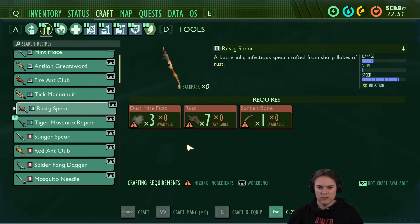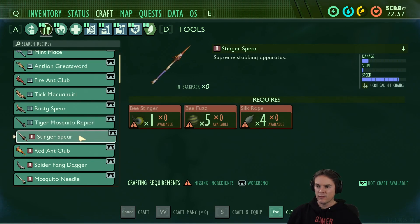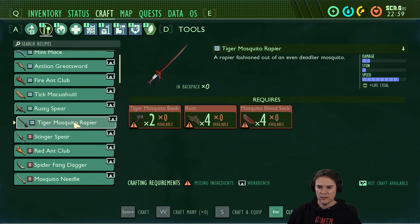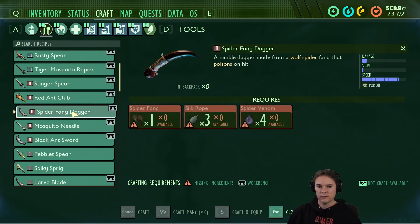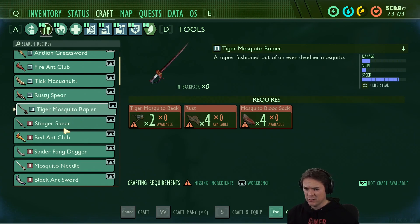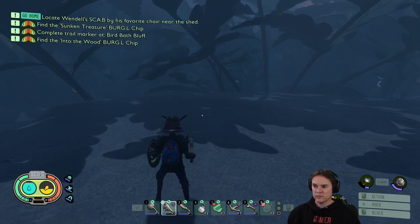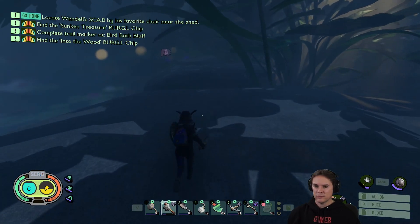Lifesteal on the tiger mosquito rapier — I like the look of that. It's probably just the upgraded version of what I've got, and it's saved me from so many things. We should probably all get one of those tiger mosquito rapiers just because the lifesteal is so good. I do like my spider fang dagger though. Well, you could switch to it once you get like half health or something. Having more than one weapon is good for different damage-type variety.